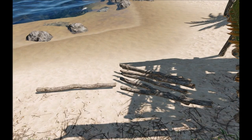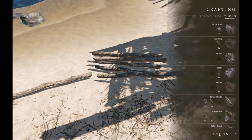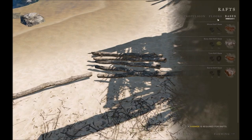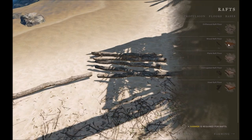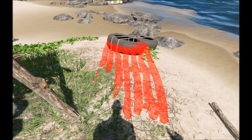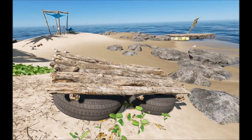Now we want to craft our raft floor — all we need are sticks and we've got plenty right here. Again go to rafts, then choose floors. The wooden raft floor requires four sticks. There we go — it'll sit right on top just like that, and we've got the basics of a raft started.